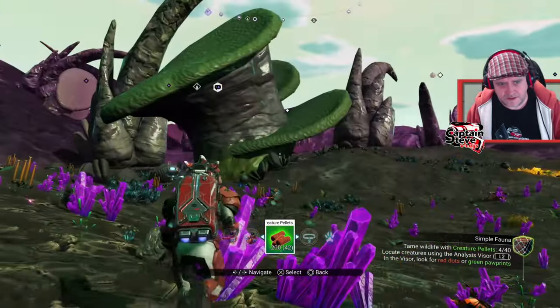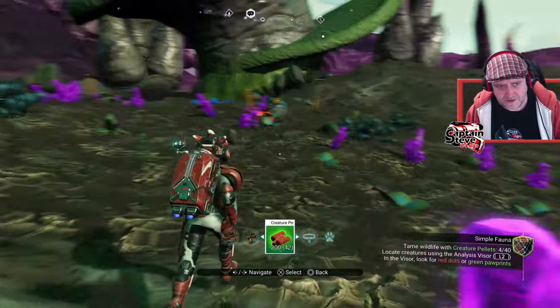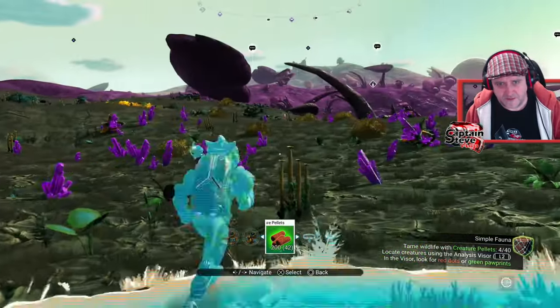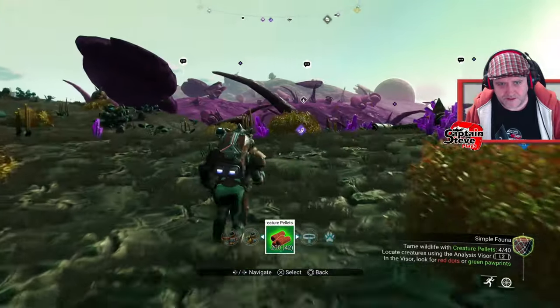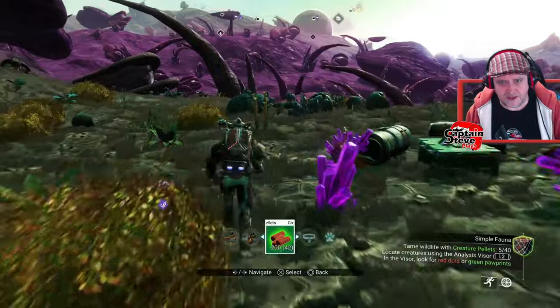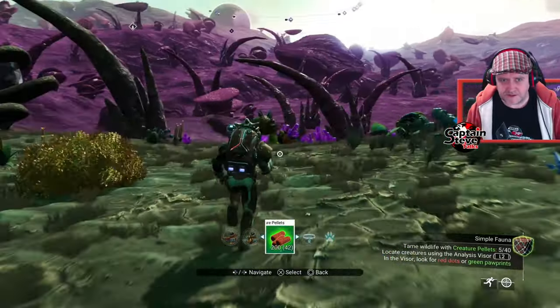Might as well just carry on this way. Is that a creature? Is it some sort of weird plant blowing in the wind? It's a weird plant blowing in the wind. We'll head on over this way and see if we can spot any other creatures. Managed to tame four there. Right, well, I've got to do ten times the amount, which could take me a little while, people.